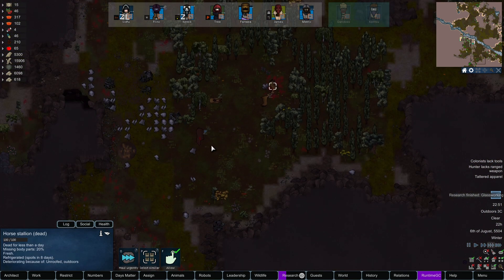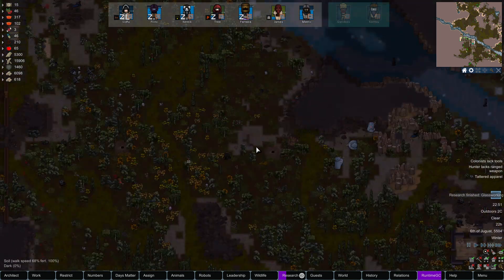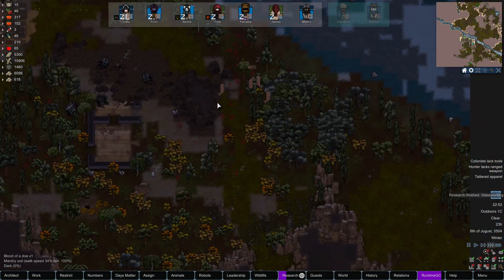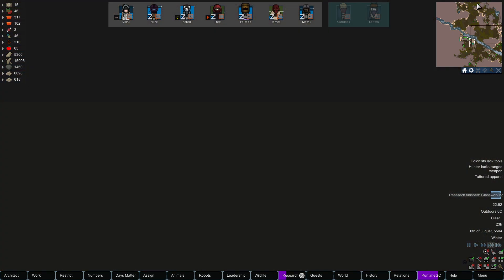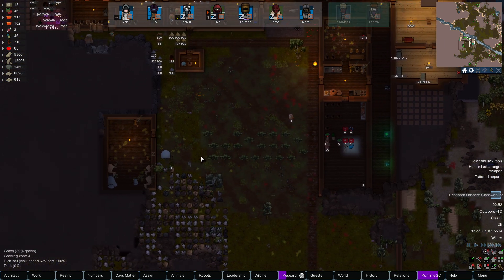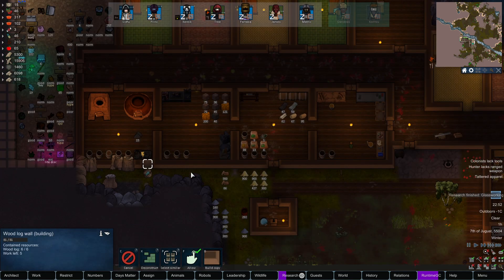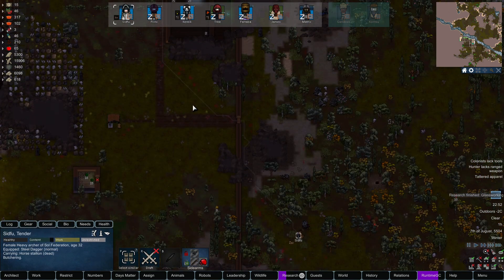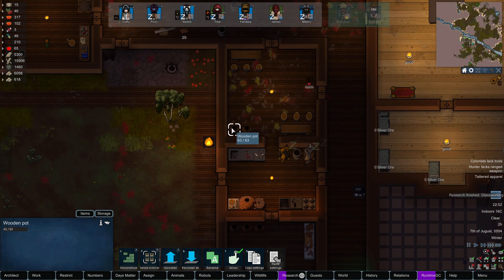Okay, there's a dead horse — we'll eat that, and this grizzly too. Is there anything over here we can eat? No, doesn't look like it. Anything up here that we could eat? Also a negative. Sudfu is butchering the horse — nice. We still have plenty of food, we're good to go.